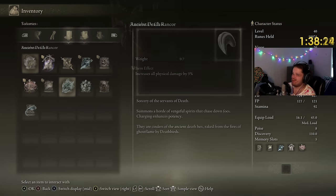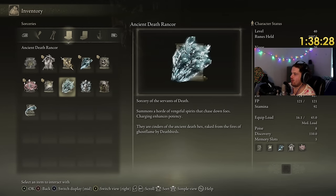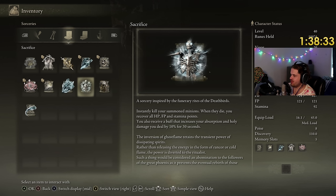More Rancor stuff. Ancient Death Rancor — I'm guessing this is just a better version of Rancor Call. Instantly kill your summoned minions: when they die, you recover all HP, FP, and stamina points. I also receive a buff that increases absorption and holy damage by 10%. I don't think I want to use that — I don't want to kill the boys.